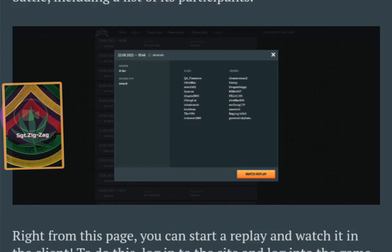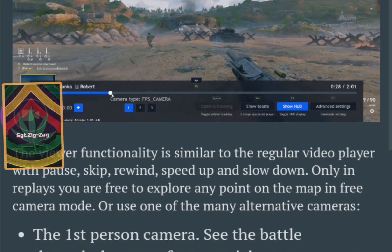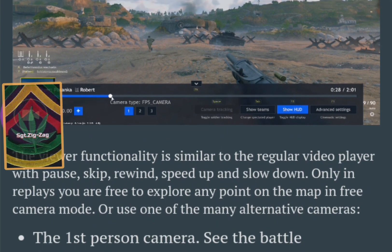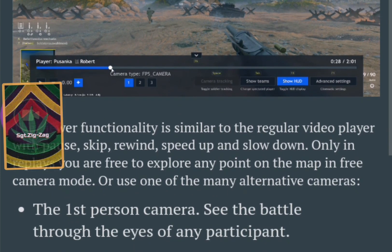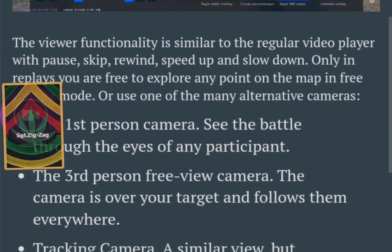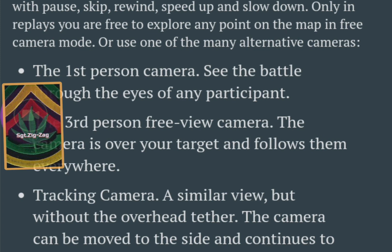The viewer functionality is similar to a regular video player — skip, rewind, speed up, slow down. You get a first person camera to see the battle through the eyes of the participant, a third person free view camera, an overhead tracking camera that follows everywhere, and a similar view without the overhead tether where the camera can be moved from side to side.